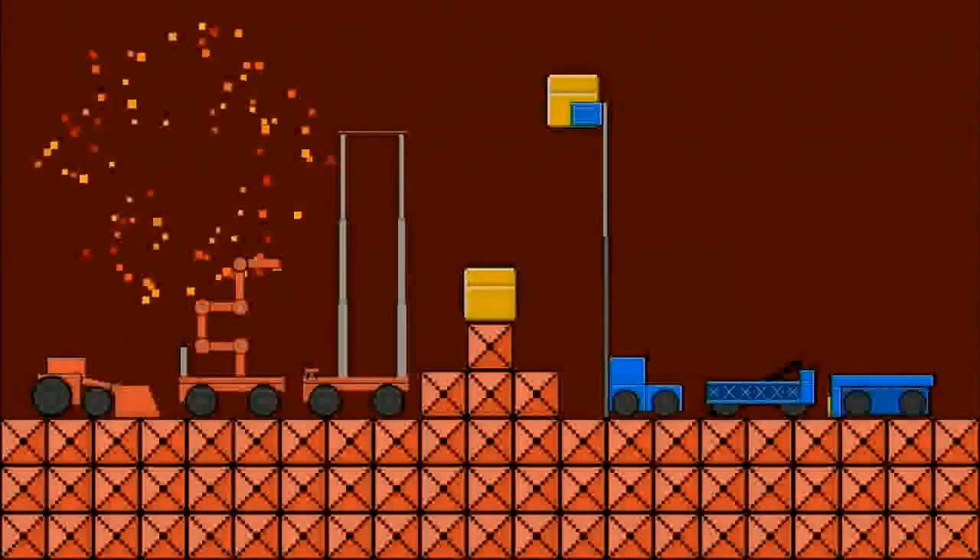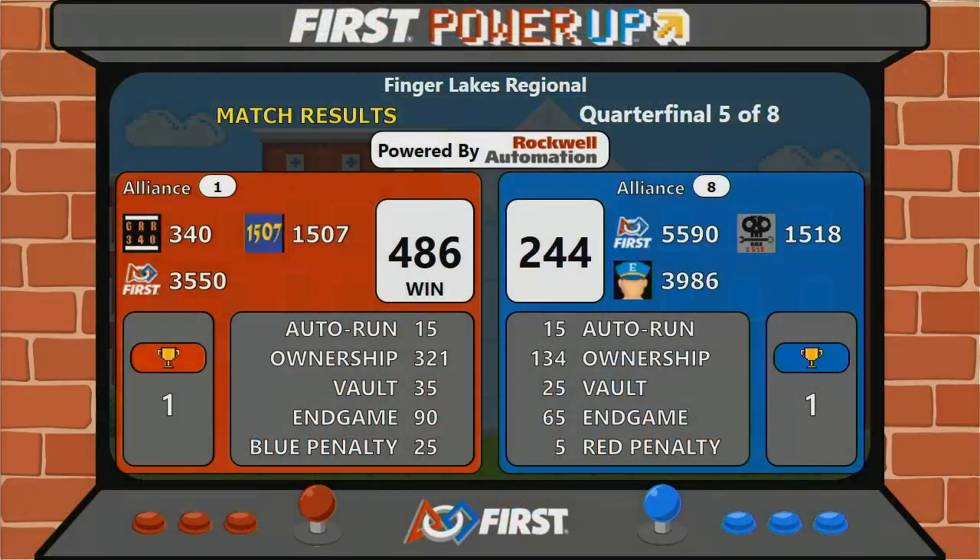The Red Alliance with a score of 486 to 244. The Red Alliance ties up quarterfinal one series — that means there will be a third match.